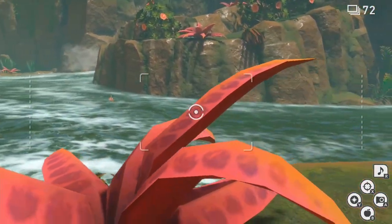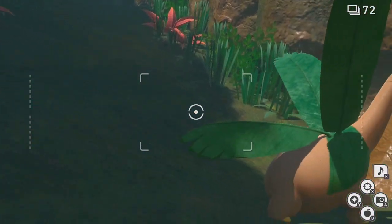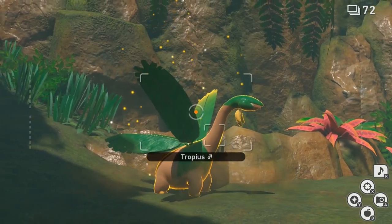As you continue down the river, Quagsire will jump into the river and knock you onto the little piece of land. At this point there's not a whole lot to do, but if you want to hit the Tropius here with an Illumina Orb, it will fly up in the air and give you a nice 4-star photo of it.